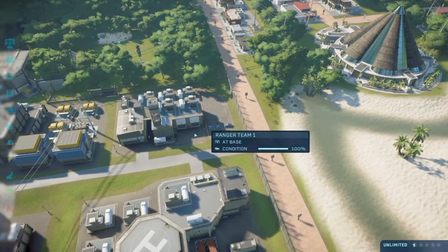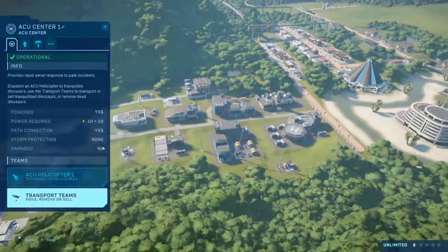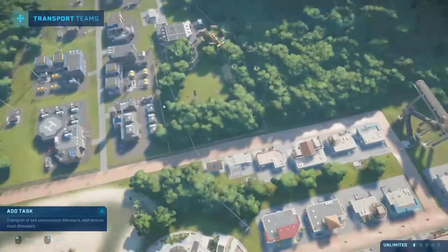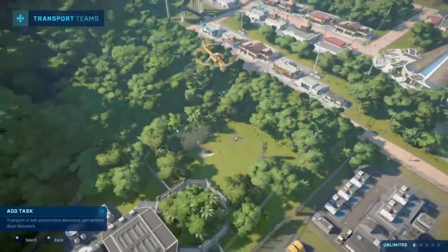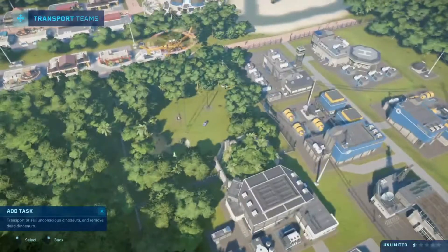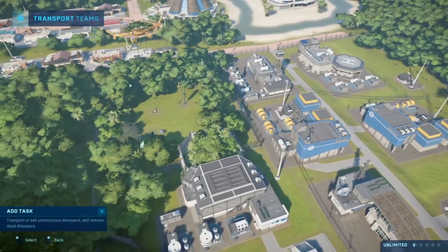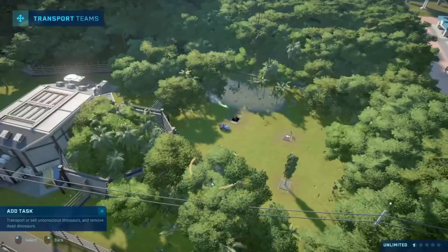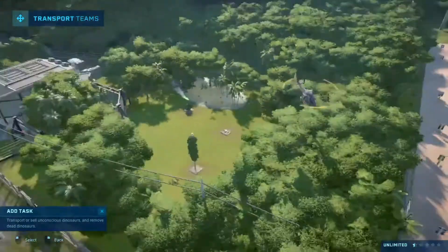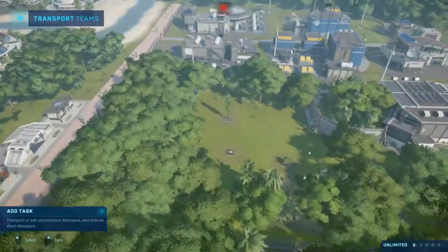Let's tranquilize these three guys and resupply all these feeders. What do you mean no access? That is unacceptable. We're gonna have to give this thing access — like this. Yeah, now you can do it. I'm not gonna release those Struthiomimuses just yet because those raptors are going to gobble up a Struthiomimus before it even gets let out. There are one, two, three raptors — we need one more.